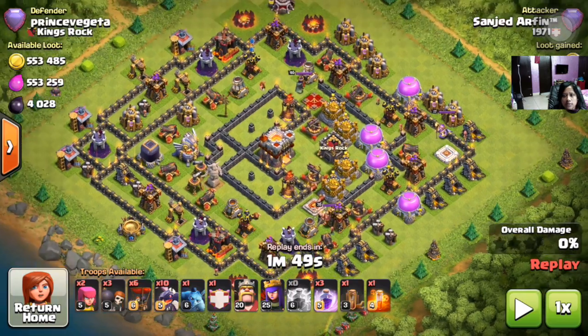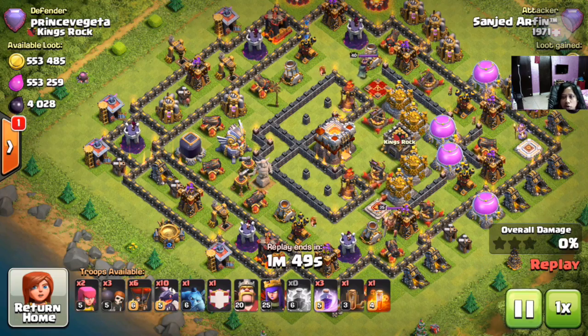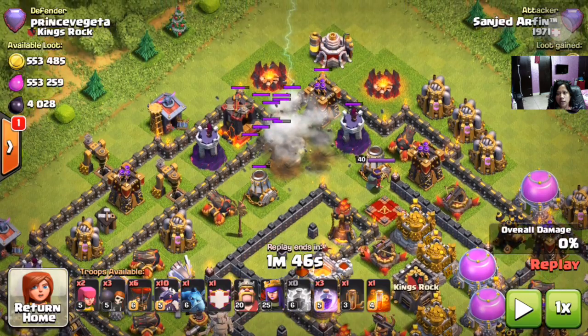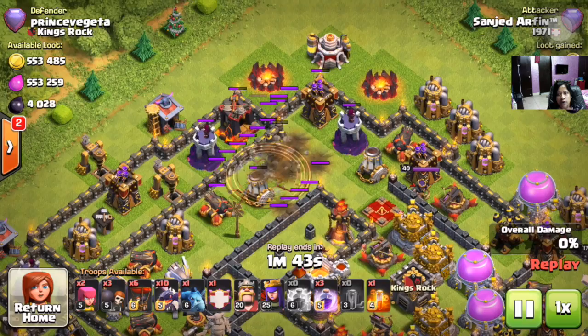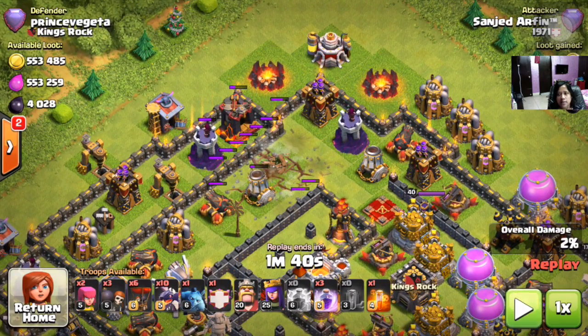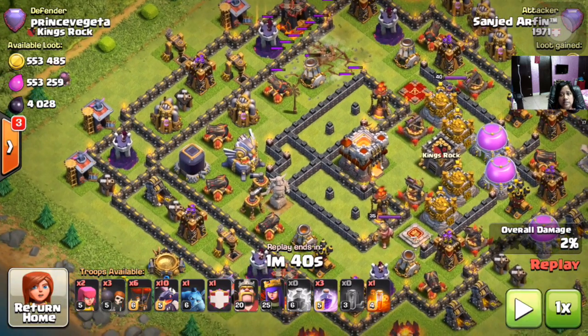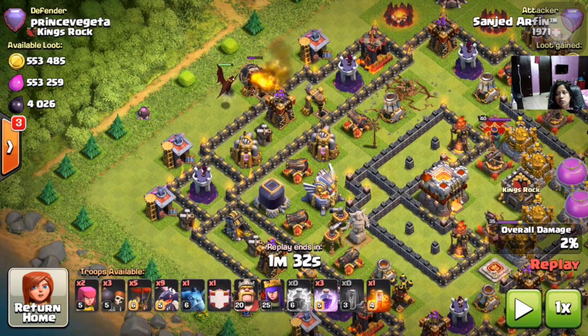We can see here it is a Town Hall 11 max base. His army composition we can see below. First, he is dropping two lightning spells on the top air defense, and now he is going to use his earthquake spell — and the air defense is going down right there. Now we can see him scrolling down the base, and he is dropping one dragon on the top dark mine.